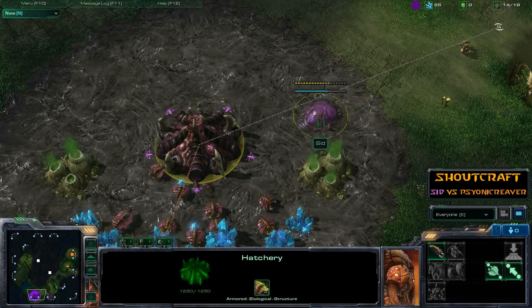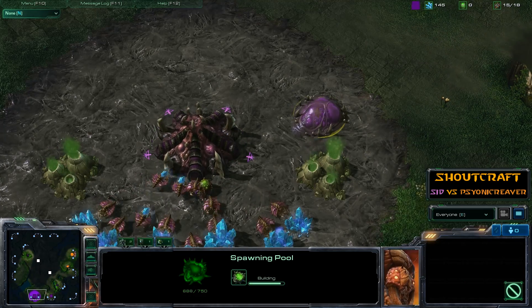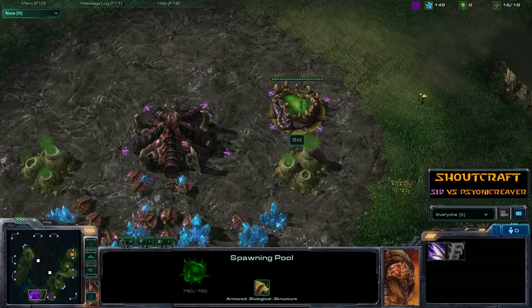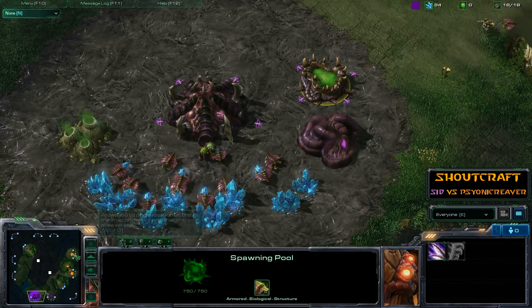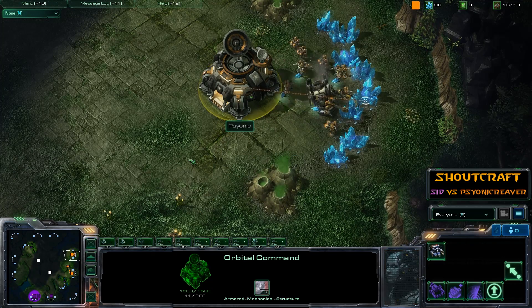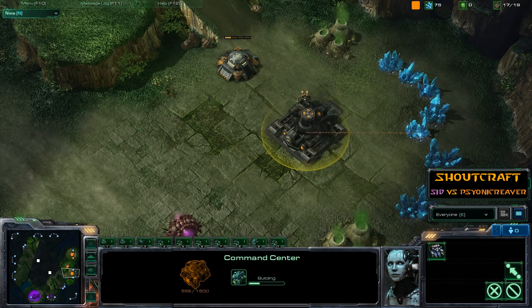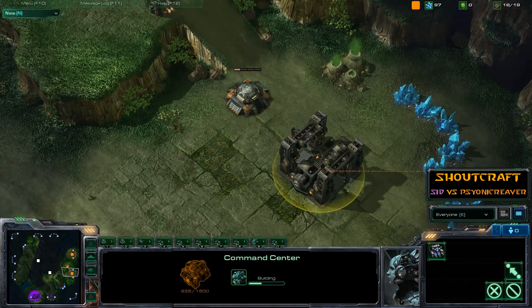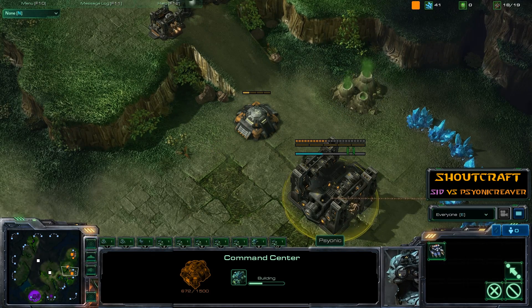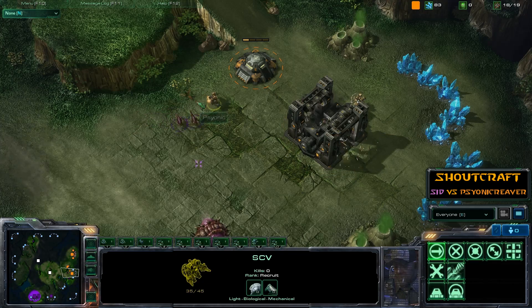Let's fast-forward a little bit to get to the action quicker — these first few minutes are never known to be the most exciting. Spawn Pool plus the Extractor going up there, and still no Extractor for Psionic Reaver. Quite unusual. I would imagine that's because he is spending money on an early command center — a Terran expansion early on is not unusual, but it's a little bit risky with Zerglings coming in from Cid.